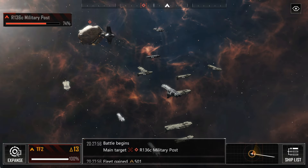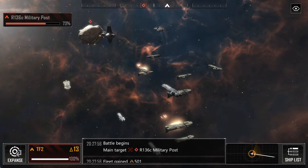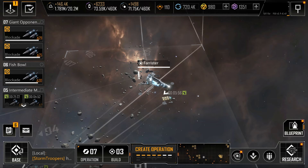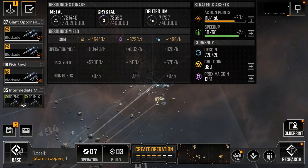Before diving into the various game mechanics, it's helpful to cover off the different resources you'll see in game, as they'll be used for various actions. When you log in, you'll see a view of your current resources across the top of the screen. From left to right, you have Metal, Crystal, and Deuterium, which are your standard resources. You can click the top menu for more details on your income sources, and you'll earn these standard resources primarily from your base buildings and from mining.